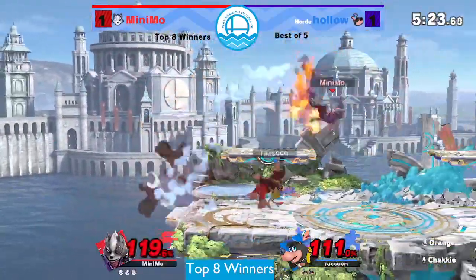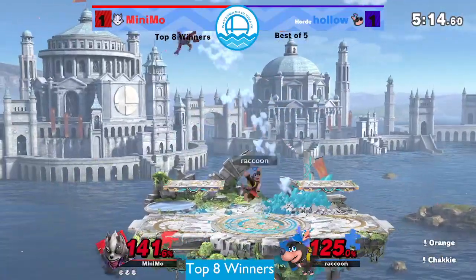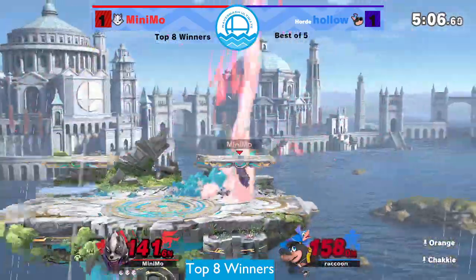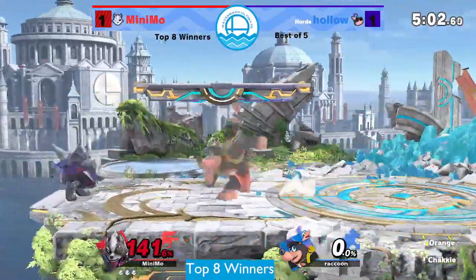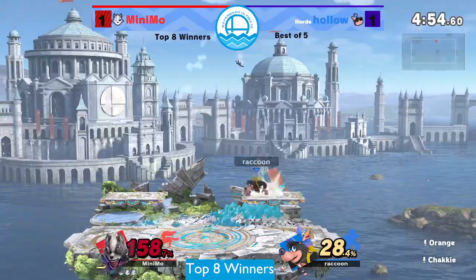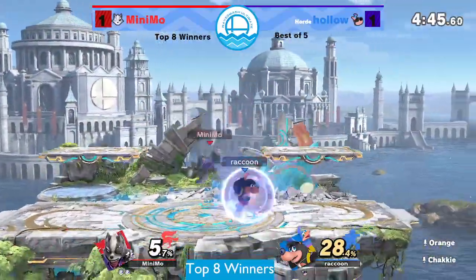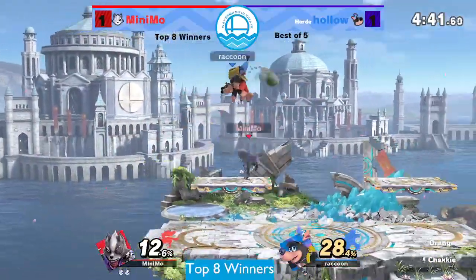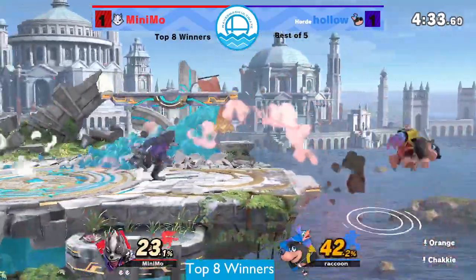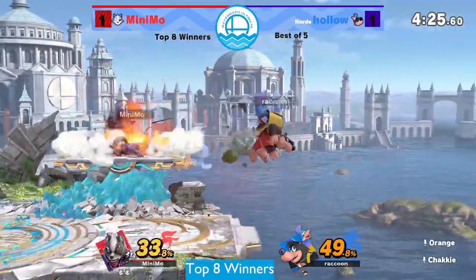Minimo has lapped him in percent. Can hollow find this stock? It's going to be very difficult to come back if it's three stocks to one. He's just spent so much time in disadvantage - neutral on SPF is that space between the platforms and he's been under that so little. He's just been denied center stage over and over again, forced into the corner. There's still a chance though - hollow just has to play really solid. Minimo doing a good job of dealing with the nade under the platform, which can be difficult to deal with - one of the reasons a Banjo player might prefer SPF over PS2, even though it's a smaller stage.